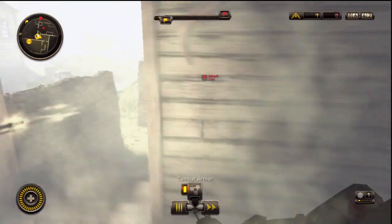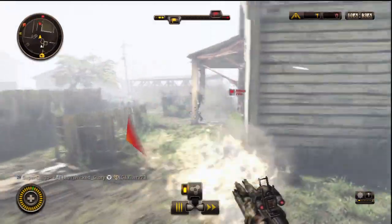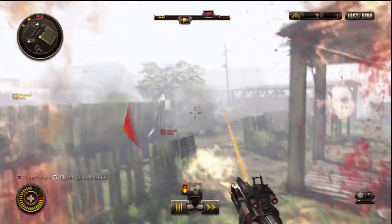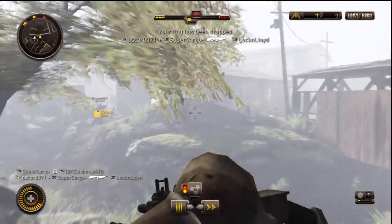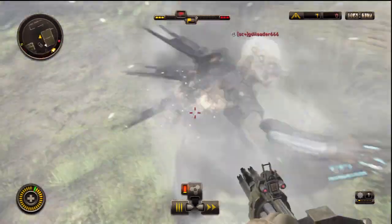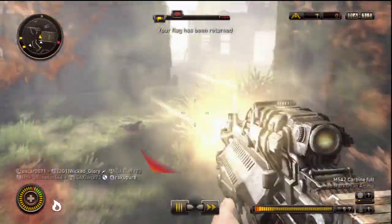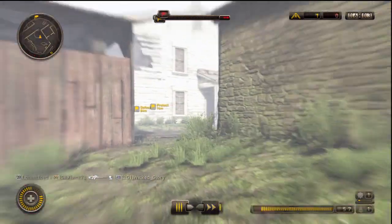The other perks I have are Gunslinger, which allows me to be more accurate when hip-firing — because I hip-fire a lot. And then the other one is Scan Jammer, which prevents me from being seen by the little radar things that people can put down. And I also have Hedgehog grenades, which are Chimeran fragmentation grenades — the little things where you see spikes going everywhere. I've been liking this loadout a lot.